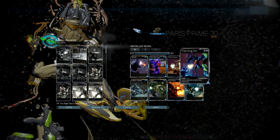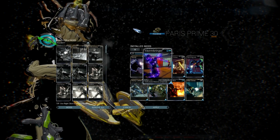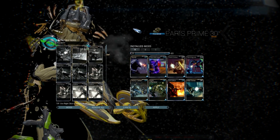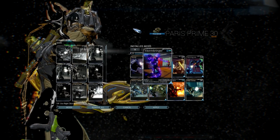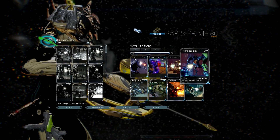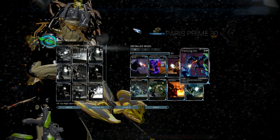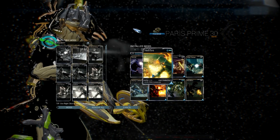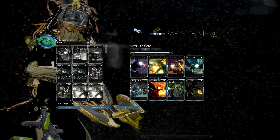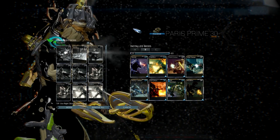For Grineer, take out Wildfire and put in max rank Piercing Hit, and take out Hellfire and put in full Stormbringer. For Corpus, keep Stormbringer max rank and take out Piercing Hit and put in full Cryo Rounds since Corpus are mostly shields. This is my favorite build and the best all-around — mainly the best for damage and higher level enemies.